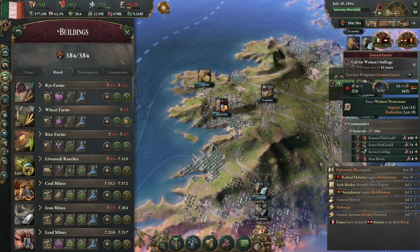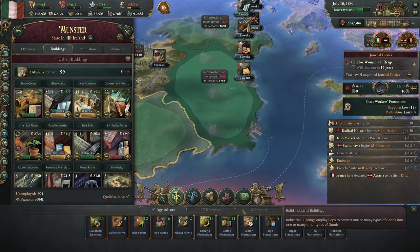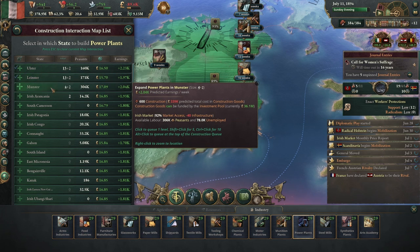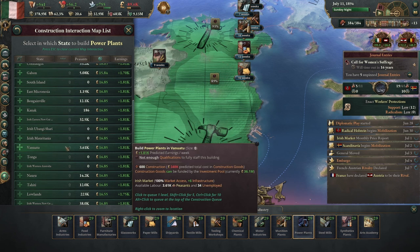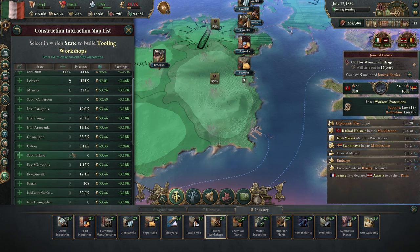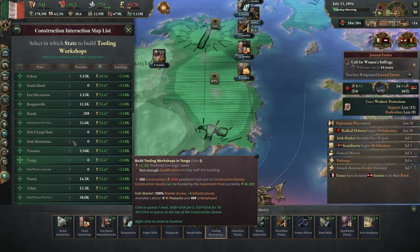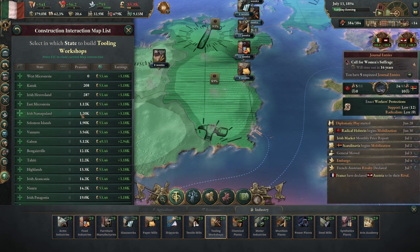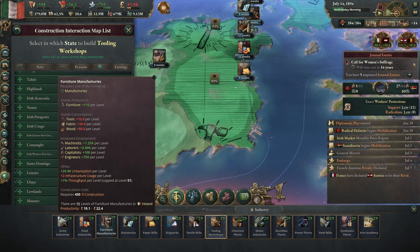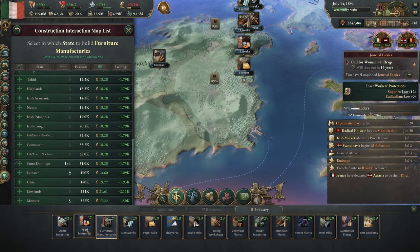We could throw electric fences up — that's definitely going to increase the demand for electricity. Let's get a few more power plants building, which somehow supplies the entire world with electricity; all my outlying islands are connected to my grid.